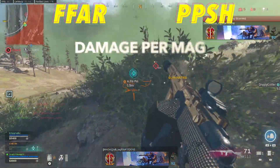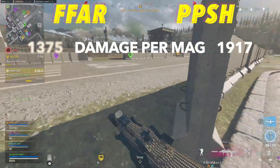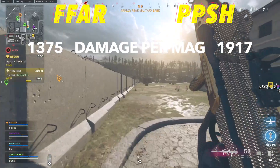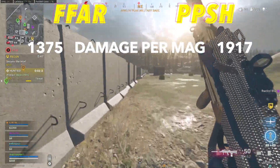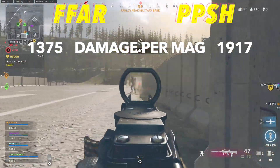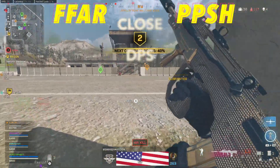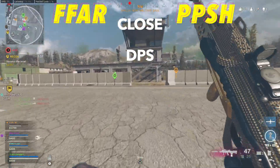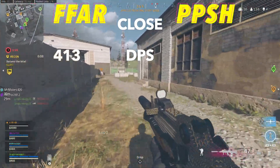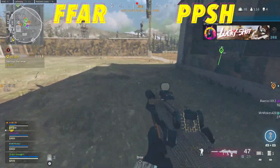Taking a look at damage per mag, the PPSH will come out way ahead with a 1917 to 1375 advantage. This is more important the bigger the mode, making it the most influential when you're playing quads. We also have to remember that we are talking about sniper support weapons, so you don't have any backup weapons to pull out at close range, making damage per mag even more important than in general. Switching over to close range damage per second, these weapons are basically identical where the FFAR is a bit better with 413 DPS compared to 409.